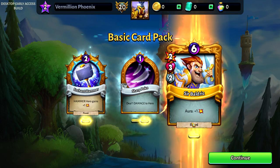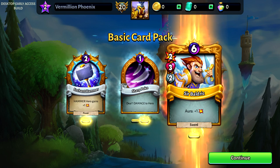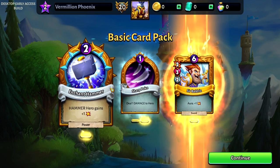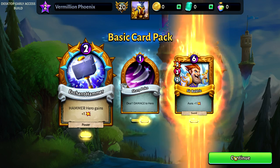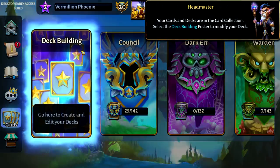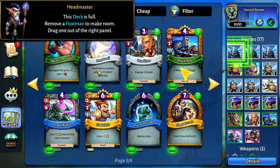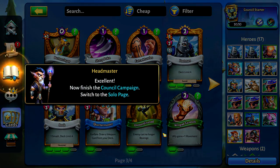Subaltryk: Aura plus 1, sword, 2 armor / 3 health / 2 damage for 6 mana. Sharp Poke — deal 1 damage to a hero. Enchant Hammer — hammer hero gains 1 attack. One of my favorite heroes, you should add it to your deck. Switch to the card collection page. Let's go to the deck editor and create your own deck. The deck is full — remove a footman. This is the deck manager on the right. We're gonna call Subaltryk in.